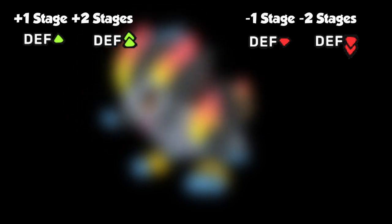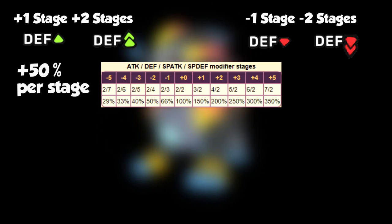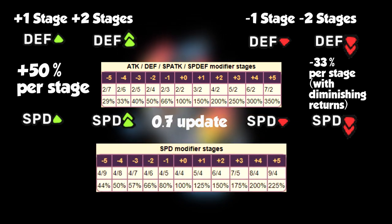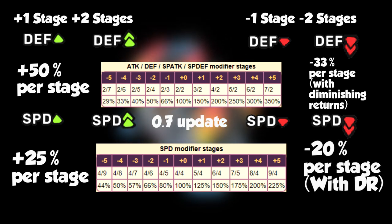Whenever a stat is increased or decreased during a battle, it does so in stages — that's what those little arrows mean. Every stage above 0 increases the stat by 50%, and every stage below 0 decreases the stat by 33%. Changes to speed used to follow this same formula, but after the update, speed stat changes are less impactful — stat increases and decreases for speed are only half as effective, increasing by 25% and reducing by 20% or less because of diminishing returns.